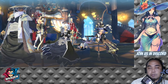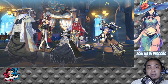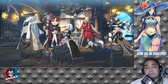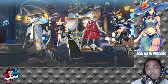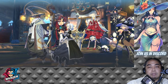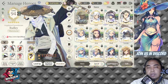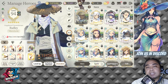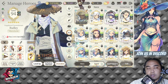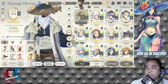This lineup has been my solid lineup until I encountered a lot of healing for Talia, at which point I had to go defensive as well with Ramji and Iris. This team comp is basically for PvP, so we'll discuss each of the heroes and see how they contribute overall.